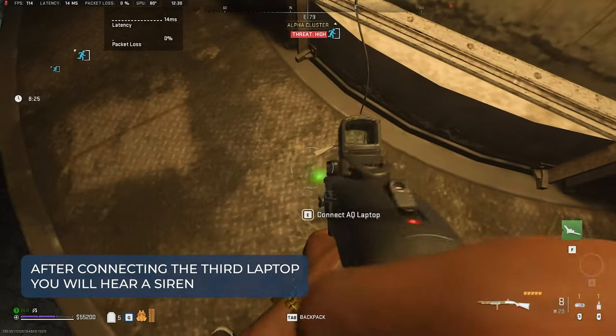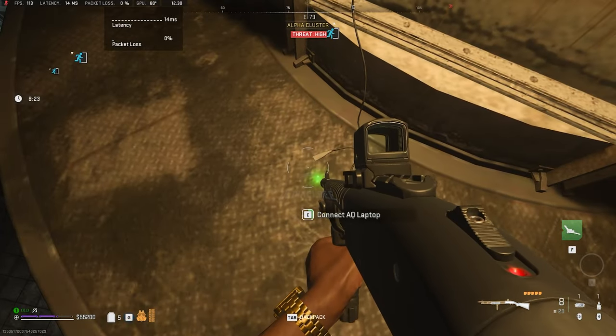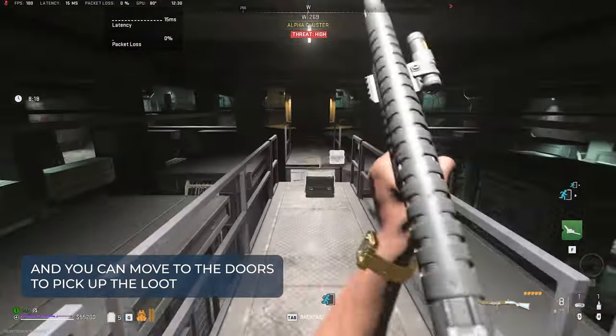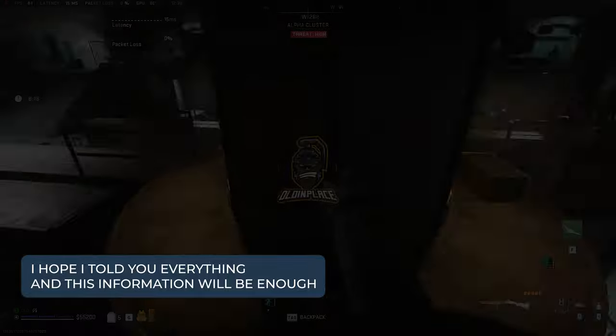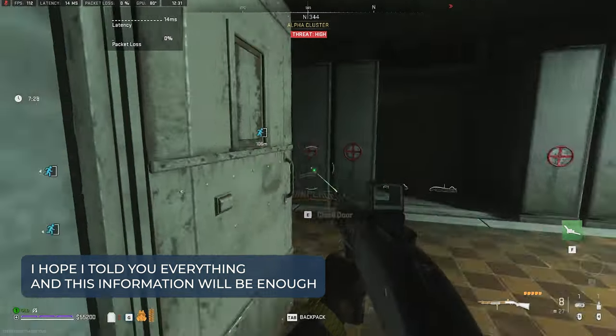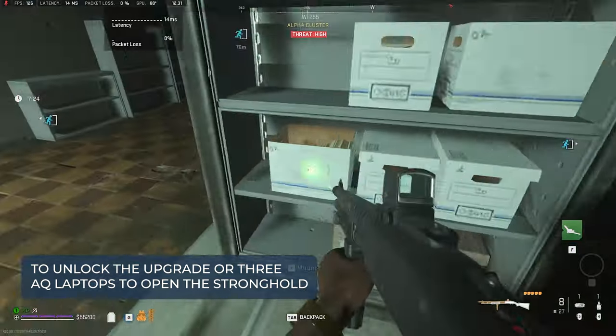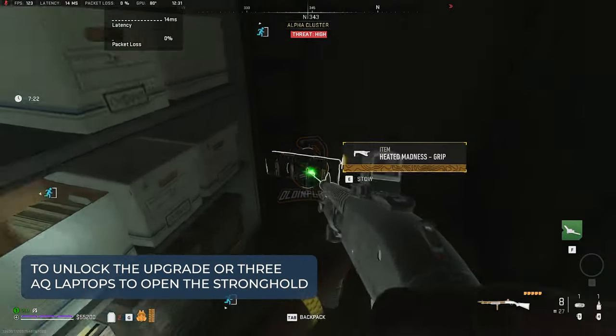After connecting the third laptop, you will hear a siren, which means that the doors of the stronghold have opened and you can move to the doors to pick up the loot. I hope this information will be enough for you to collect AQ laptops to unlock the upgrade or three AQ laptops to open the stronghold.